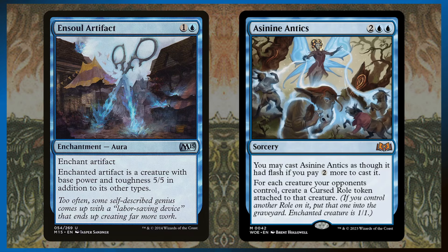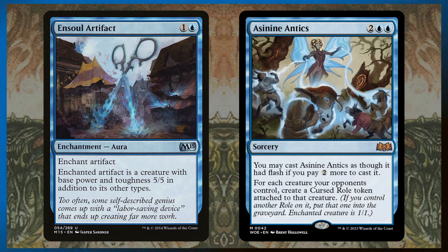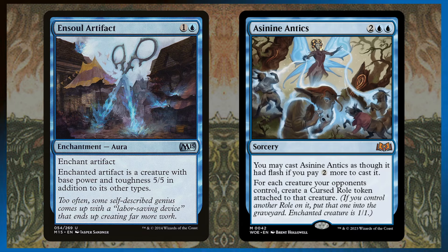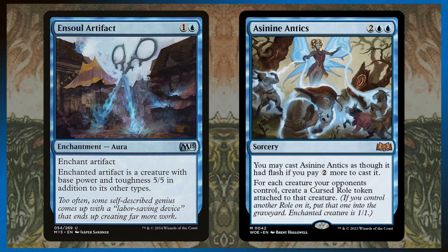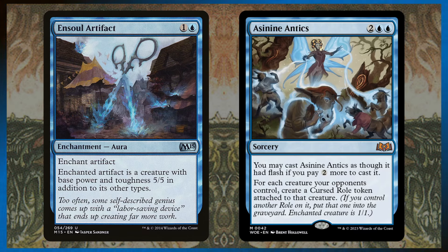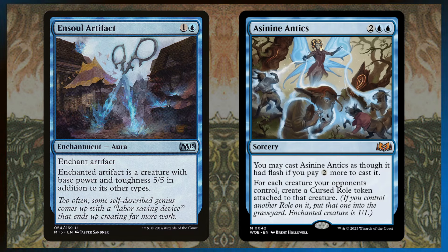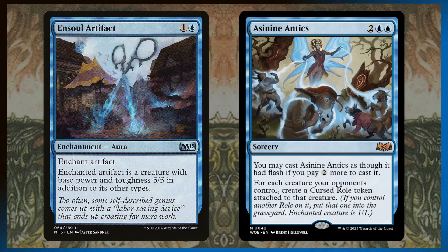The two wacky cards in this category: Ensoul Artifact is really good because say someone has an Alheimat's Archive — you can use it to turn that artifact into a creature and then your commander can kill it. And Asinine Antics gives all of your opponent's creatures Cursed Roll tokens, which are aura tokens that make those creatures into one-ones. Combined with Screams from Within, you can wipe the entire board — Asinine Antics turns them all into one-ones, Screams from Within gives minus one, minus one, and when the enchanted creature dies, Screams comes back. One-sided board wipe, which is crazy. And you can cast Asinine Antics at flash speed for six mana.